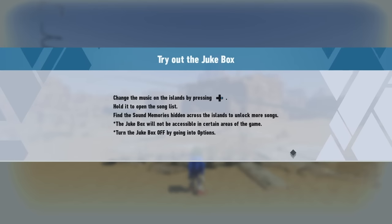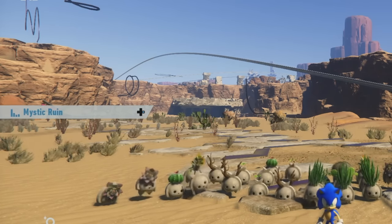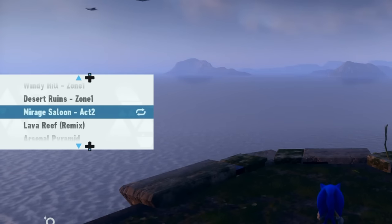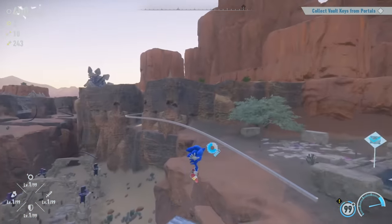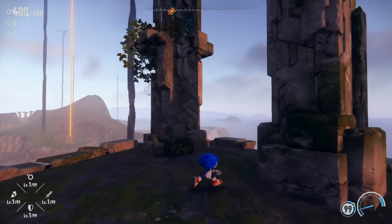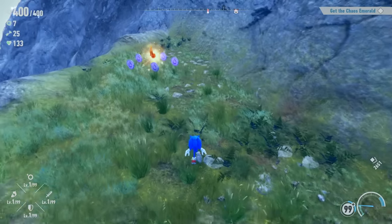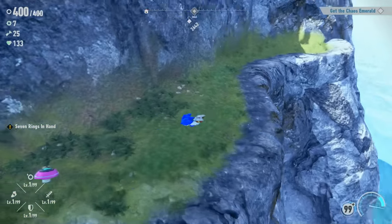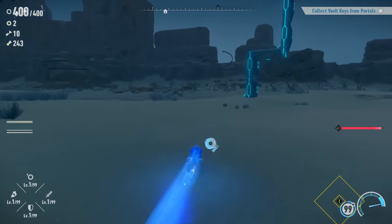Next up is the Jukebox, which should honestly be a mainstay given how musically gifted this franchise is. You can toggle it on and off in the options and press right on the D-pad to cycle through a starting list of 13 songs. Hold right on the D-pad and a larger menu opens for free selection. You can have it play in order, shuffle, or loop. Throughout every island are sound memories — rainbow music notes you can set a waypoint for — each giving you a new song for a grand total of 53. I do have to ask why they stopped there, given how much music exists and how little space sound files take up.